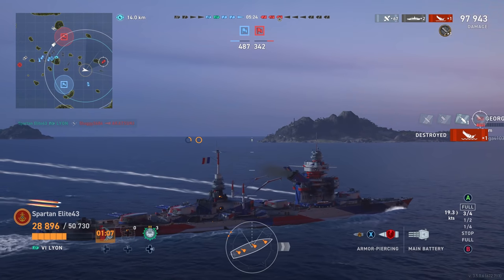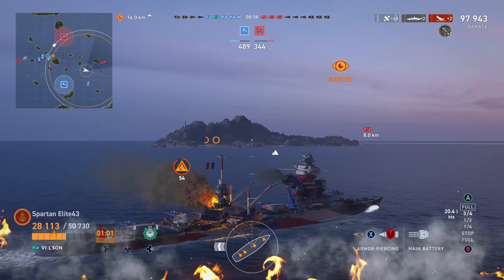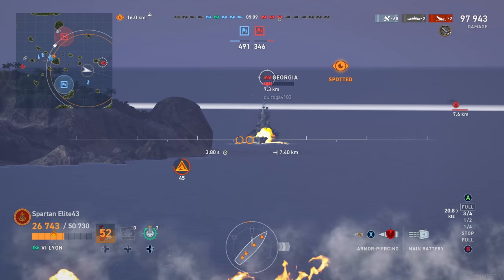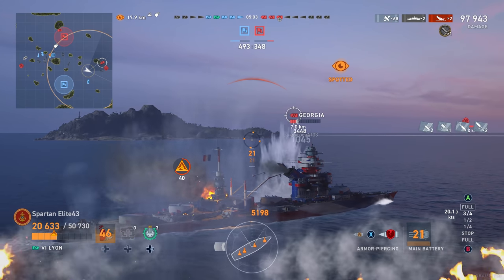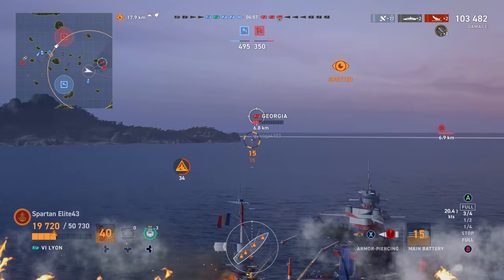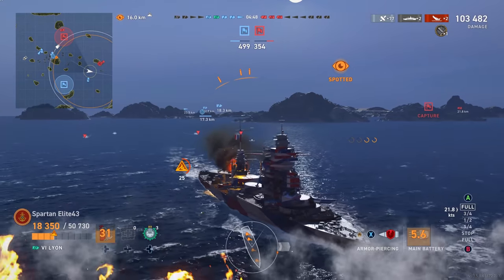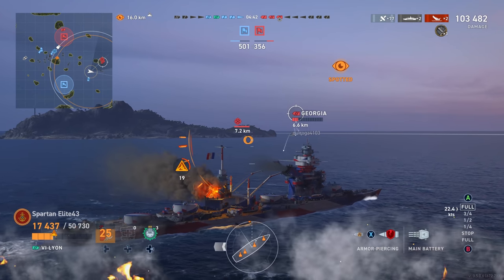That just leaves the Georgia for me to deal with, and on his dying breath the Akatsuki gives him a fire — never fails. The Georgia needs to aim for the center of my ship, not the front, because he's just going to overpen the bow. He's got a huge superstructure that I'm going to take advantage of. American and German battleships have this affinity for getting their superstructure absolutely wrecked.